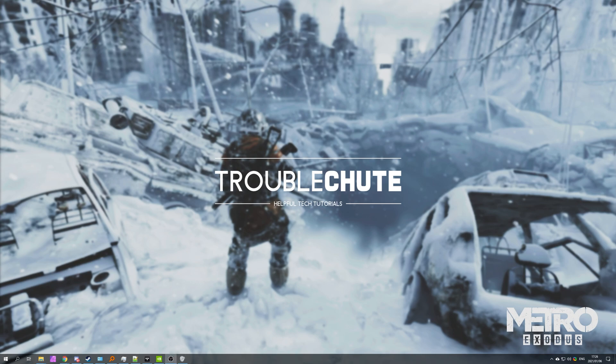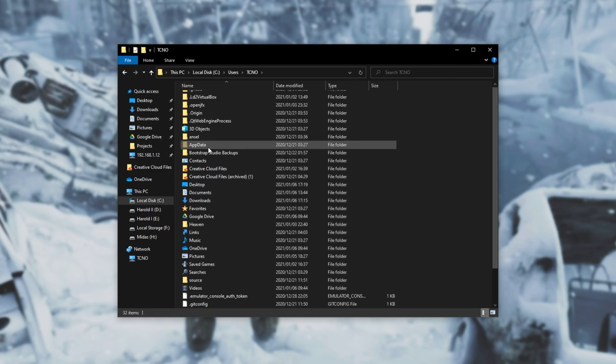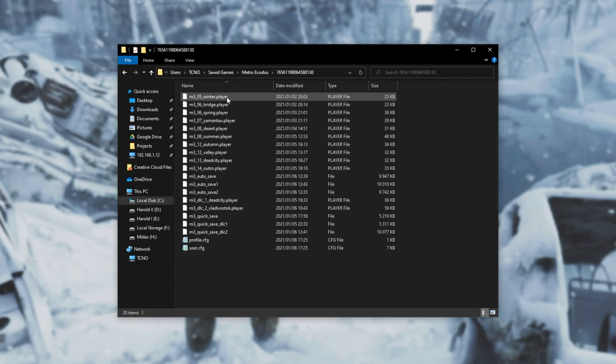So how do we change our field of view? First of all, open up a file browser with Start and E. When it opens up, simply head into your C drive, then Users, then locate your username — for me it's Techno. Inside here, scroll down, look for Saved Games and open it up. Then Metro Exodus, followed by whatever number is there, which is your Steam ID. Open it up and you'll see a whole bunch of files. You should only have one folder unless you've played on multiple Steam accounts on your computer.